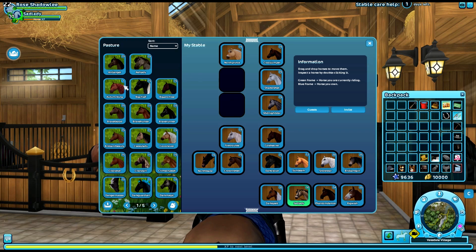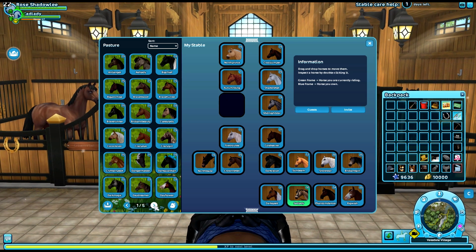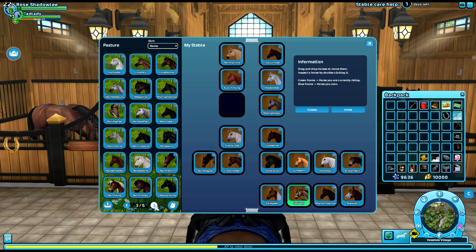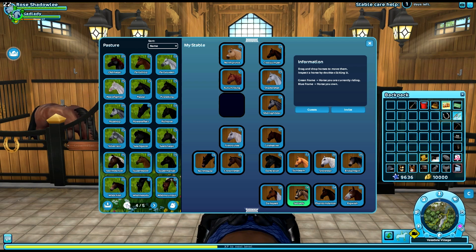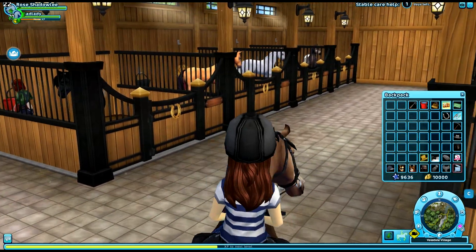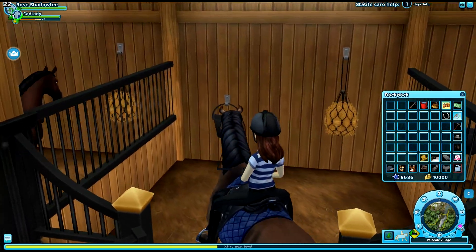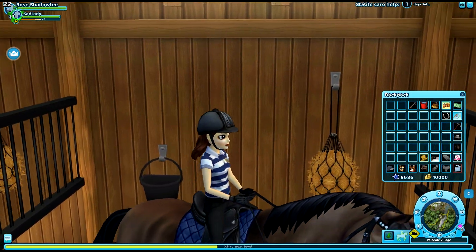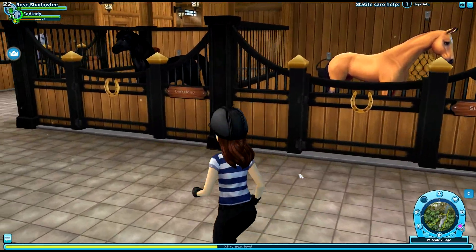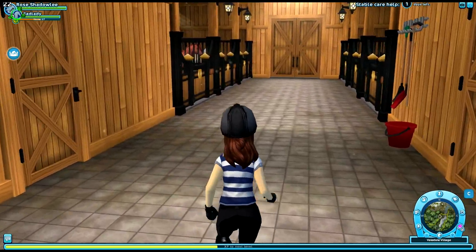Here we have now the new Riel. Where did De Niro go? There he is. Let's place Sadie in her box and go look at our new horses. I'm probably not going to take them out because there are two of them. That's why I placed them together close to each other in the boxes, so we can look at them both.